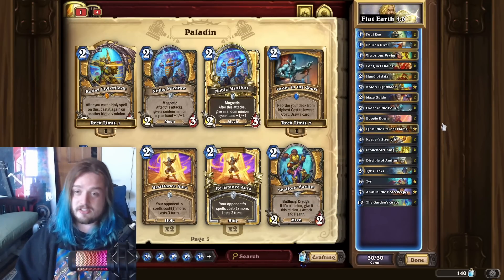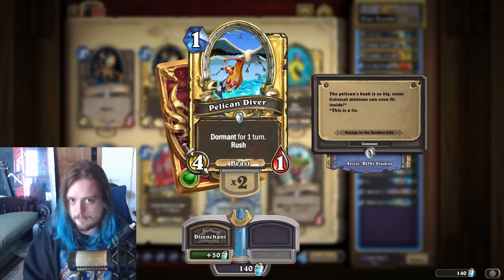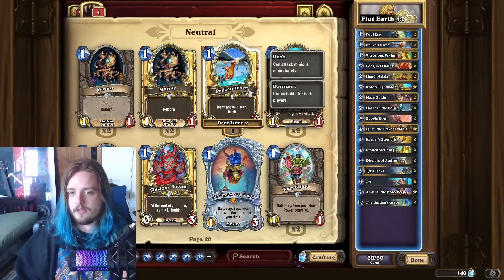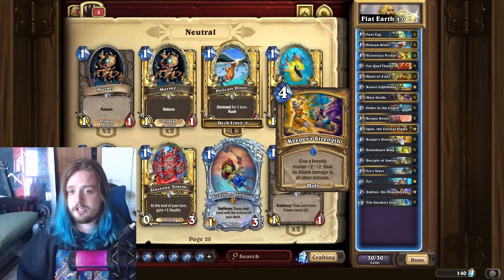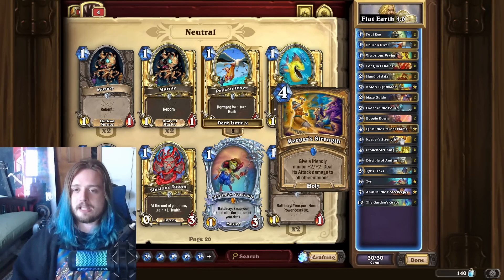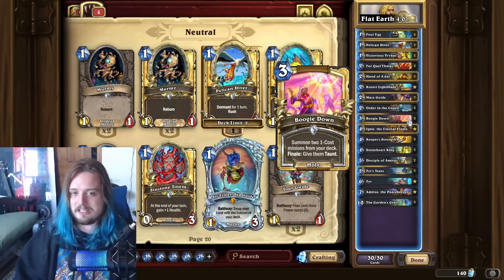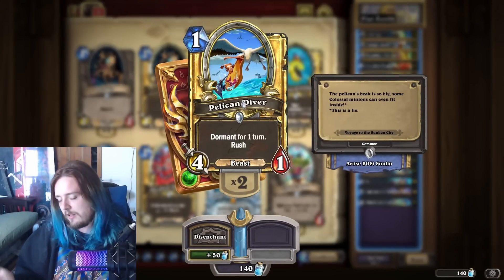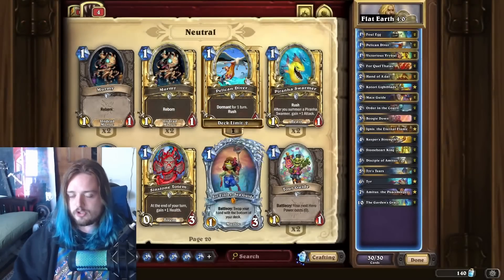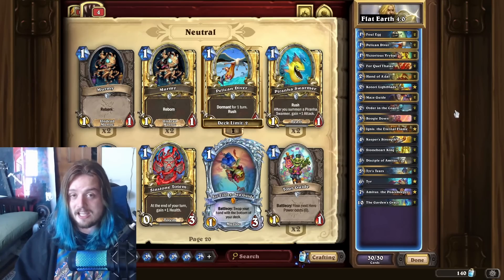One thing I do need to point out — some of you may be asking why Pelican Diver is in this deck. It's actually an ingenious inclusion I think was started by the Geminator. The reason why this is in the deck is because you just want to play it on the turn that you want to set up your Keeper Strength. You have the Dormant minion which essentially awakens the next turn, then you can play Keeper Strength in order to deal 6 damage AoE for effectively 4 mana. You do have to think about how it can disenergize with the Boogie Down — if you play Boogie Down as a finale, this Dormant card does not get the taunt. Not like it really matters because it has 1 HP, but just so you're aware of the interaction — Pelican Diver does not get taunt from the Boogie Down.